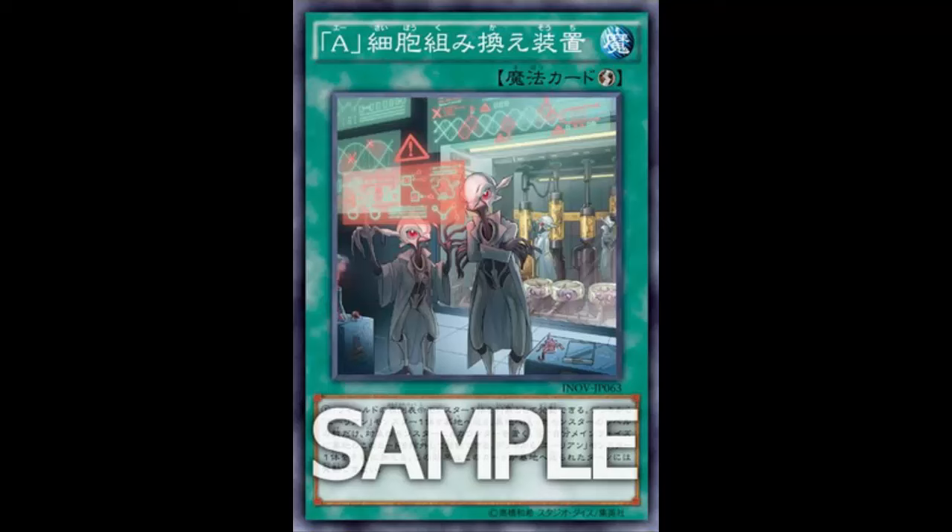Of course, A-counters — that's what Aliens do. They're not the greatest counter archetype in Yu-Gi-Oh. They have some Alien monsters like, depending on how many A-counters are on your opponent's monster, they lower the attacking and defense by 300, or if your opponent has A-counters you can take their monsters — stuff like that. They have a lot of cards that deal with A-counters with varying effects.